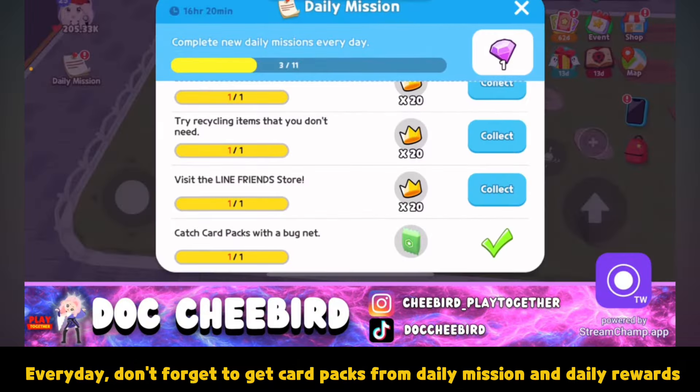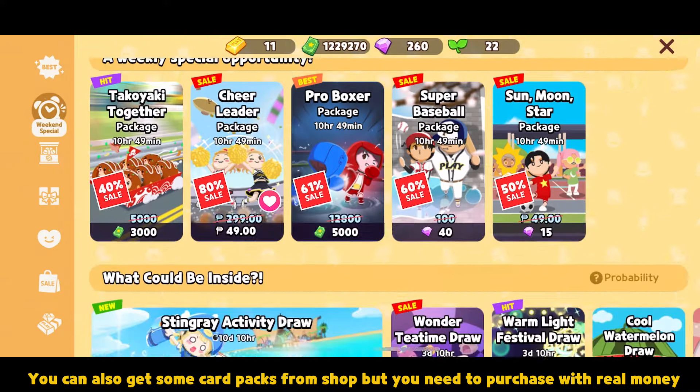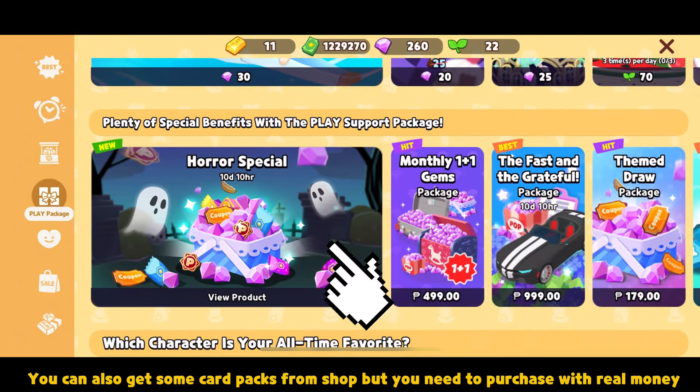Every day, don't forget to get card packs from Daily Mission and Daily Rewards. You can also get some card packs from the Shop, but you need to purchase with real money.